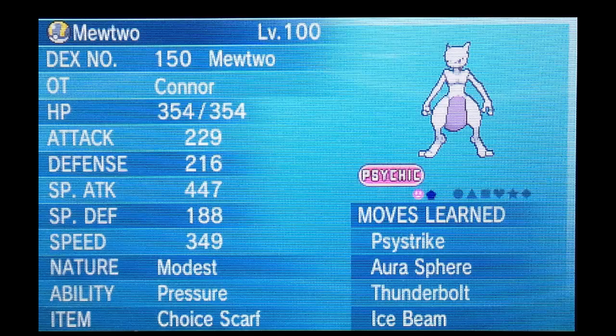Aura Sphere and Thunderbolt provide excellent coverage to hit Dialga. Thunderbolt can hit Primal Kyogre, or Gyarados, or anything weird like that. Maybe Togekiss as well, but we'll see. Scarf Mewtwo is going to be very fun. The problem is that you're locked into one move when you have a Choice item, so eventually you're going to have to switch out more often, and it's going to limit me with Mewtwo, but it will just be fine. Don't worry — Mewtwo is going to be very useful.